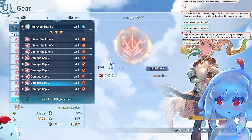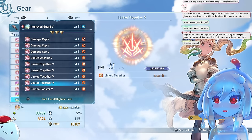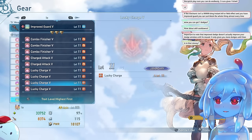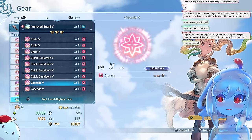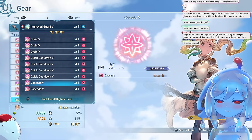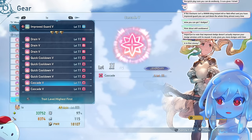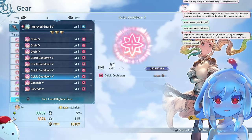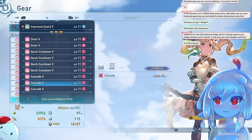There are off-builds like stun, but we're focusing on the basic build. Cascade is really good — every time you hit, it lowers your cooldowns by a certain amount. Really, really good on characters that attack quickly. Quick Cooldown is not as good as Cascade, but you'd use it on characters with lower attack speed and fewer attacks per minute.